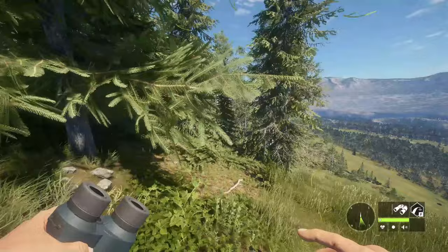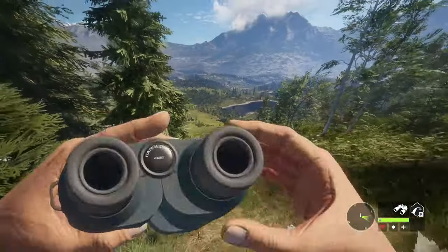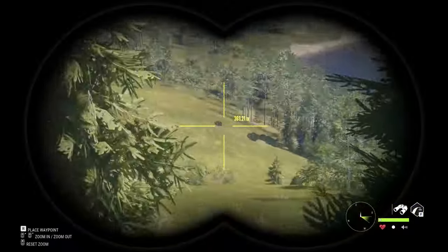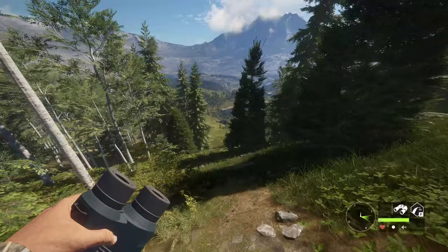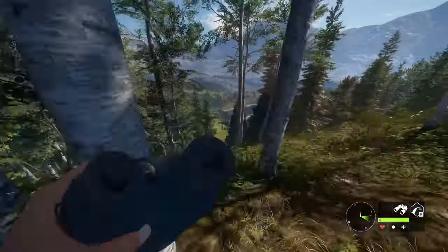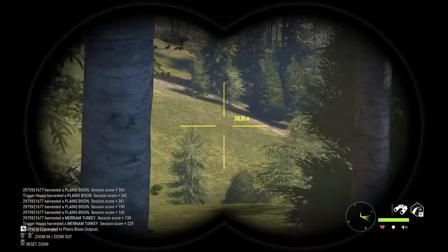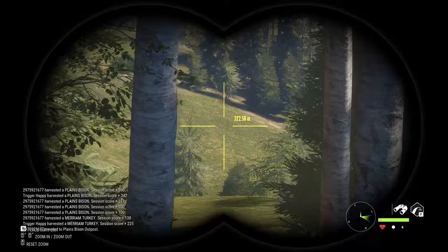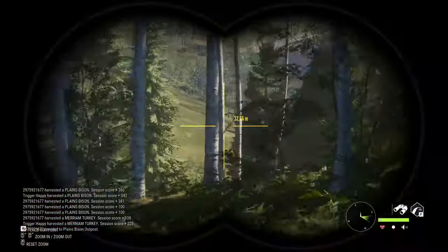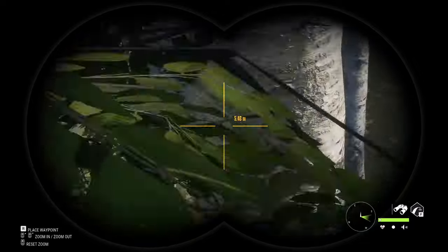I need to go way higher here so I can see him. I mean if he keeps walking then maybe, but we're gonna go way up here and hopefully get an angle. The only issue is that's not even as far as I'd like. I should have just taken the shot when he was at 320 over there. We're gonna keep going a little bit higher — this is about as far as we can go. Hopefully he walks through that gap and I will sit here and wait.